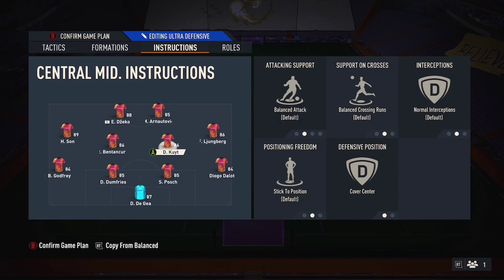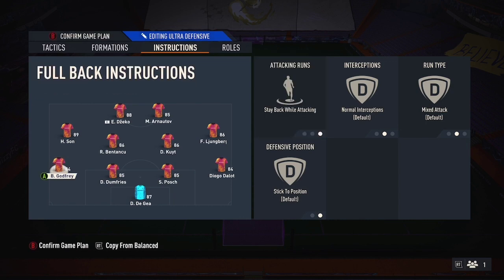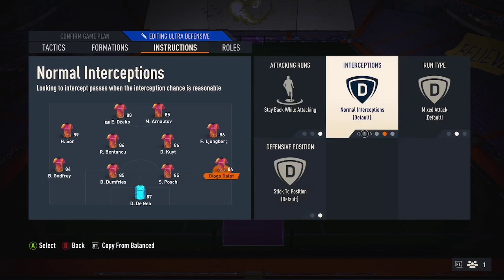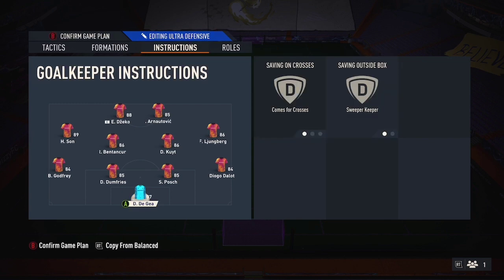Another thing I've been experimenting with: support on crosses. The holding midfielder — Ben Tanker — stays back and covers center. Dirtcoat just covers center. I have them both on stay on edge of box for cross, because when you're cutting in with the wingers or driving with your striker there's always a pass back to recycle. All defenders stay back, no step up — you don't need conservative because everyone's coming back — then comes for crosses, sweeper keeper.